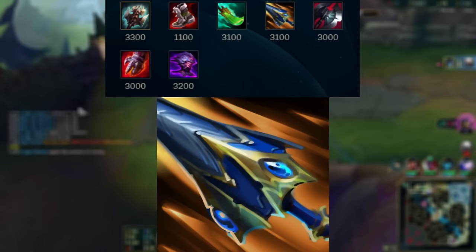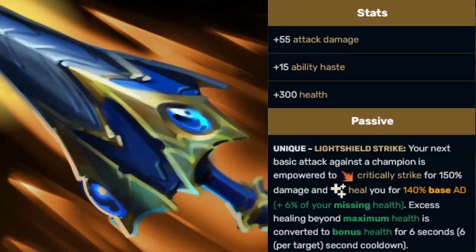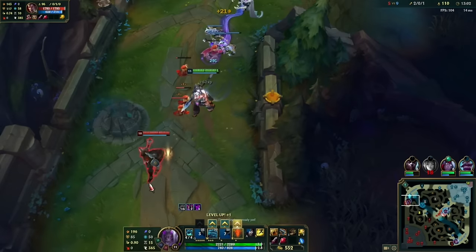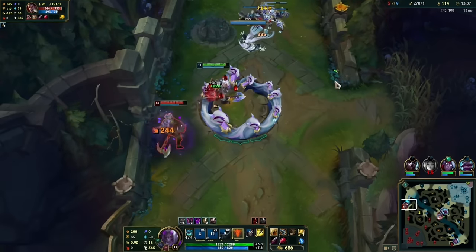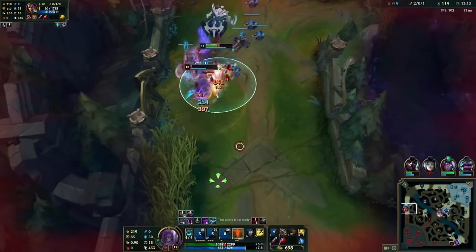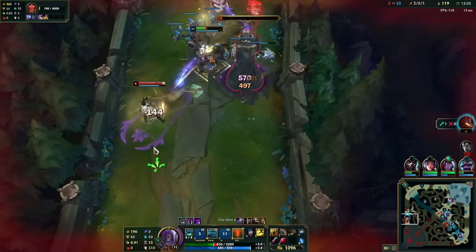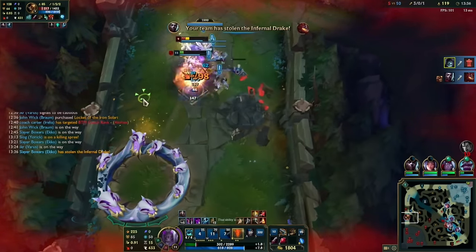Sundered Sky is a pretty underrated item. It's basically old Sunderer except it has a 6-second cooldown, which kind of ruins the point of abusing that 1.5 second CD, but it's a good item. It's really solid in skirmish and teamfight scenarios because you can proc on everyone and gain a bunch of HP. It also does decent damage, and if you combine the healing from the item with Q Conqueror healing, it can stack up real quick.